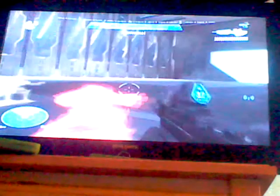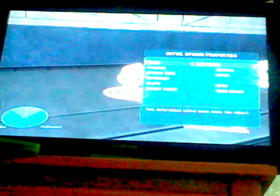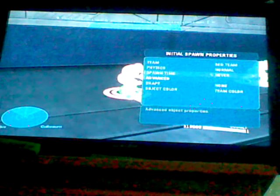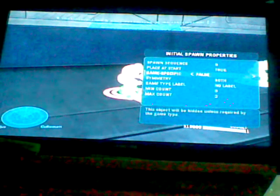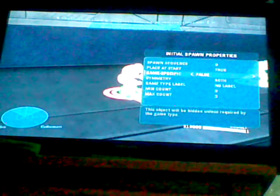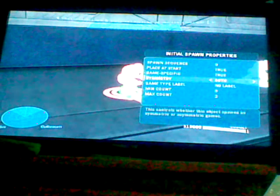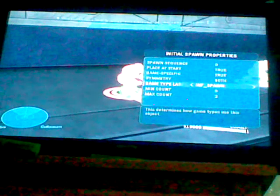First, for infection spawns: infection spawns are human or red. So when you are doing this, see how it says red team? Go down to Advanced after you change this to red team for the spawn. Then go to Advanced, Game Specific — the third one down — change that to True. Then go down to Game Type Label and change that to infection spawn. And then you're pretty much done with it.